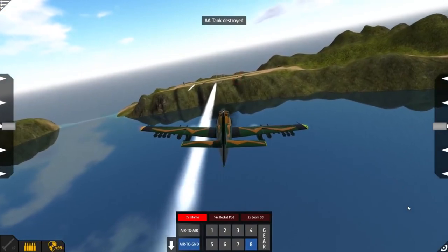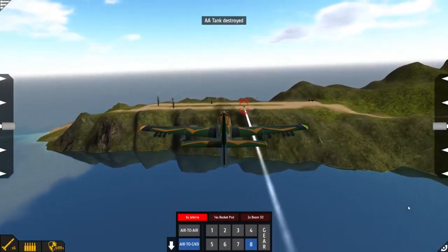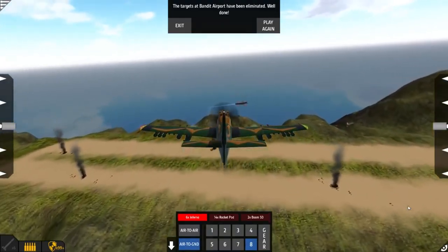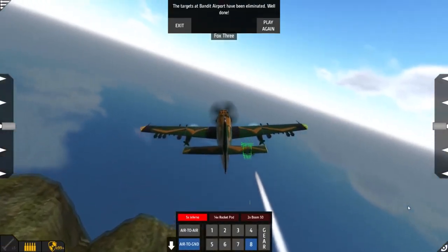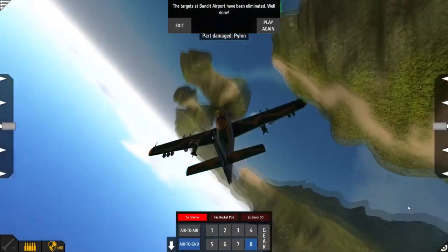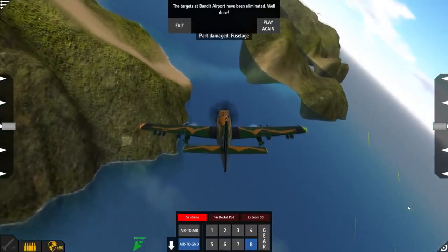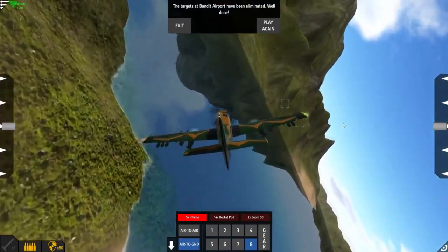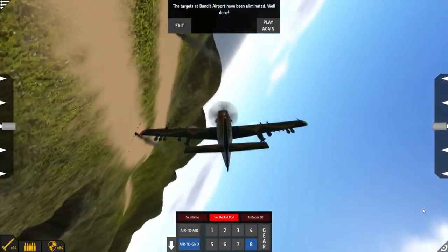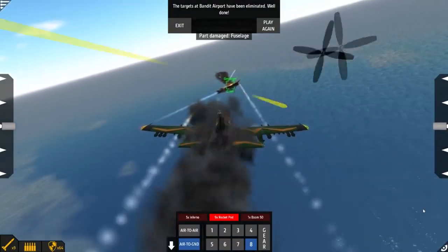Simple Planes. A clunkier version of Kerbal Space Program that keeps you well contained within the Earth's atmosphere. The flight part of this game feels pretty good, but the building is undeniably clunky — because this game is a mobile port. Pieces will snap into place without regard for exactly what you're trying to do while building, which is frustrating. I'm sure it's a godsend when building on a miniscule mobile screen, but on a gigantic desktop with pinpoint accurate mouse controls — unacceptable. Good thing for me, I'm not much of a builder; I am a destroyer. I like to download things and then crash them into other things. Simple Planes isn't a perfect game, but despite its flaws, it manages to push its way into the upper crust of this bundle.